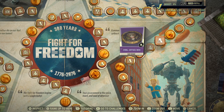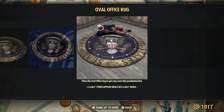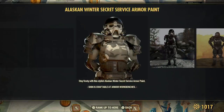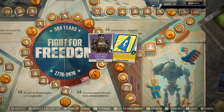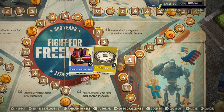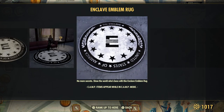That survival tent was for Fallout First members only. Here is that rug they had mentioned earlier — it can go on top of another rug or any type of floor. Secret service. Icon. Nuka-Cola mix pack. Enclave rug.